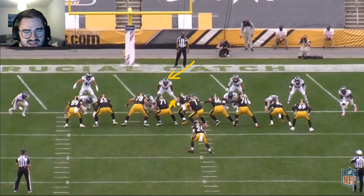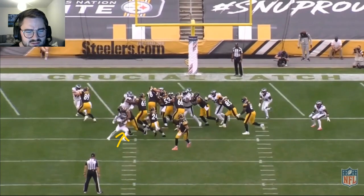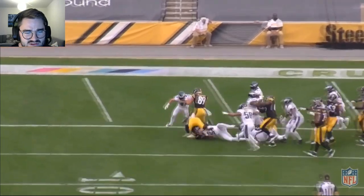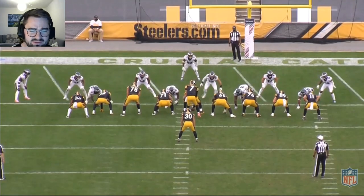Sean Bradley's initial gap is the A gap in between the center and the guard. As he's moving out to the outside, he's just going to follow him, shoot to the outside, and notice when he's coming out and sees the blocker coming up — he's going to transition from running to shuffling, which creates a good base for him to come in and make the tackle and deliver a nice blow for a loss. This is just a terrific play from Sean.